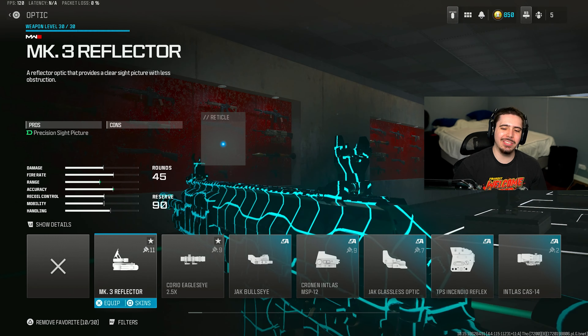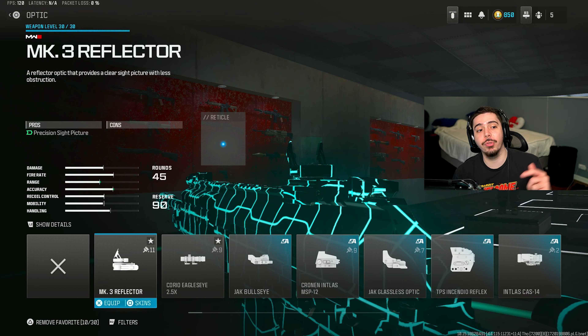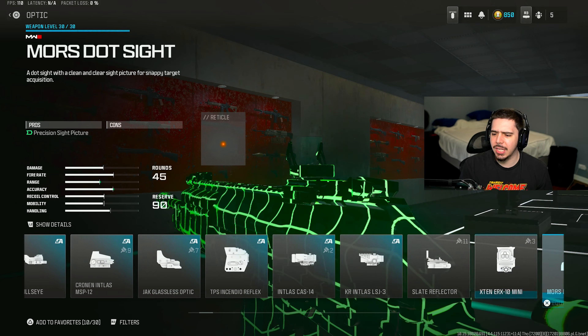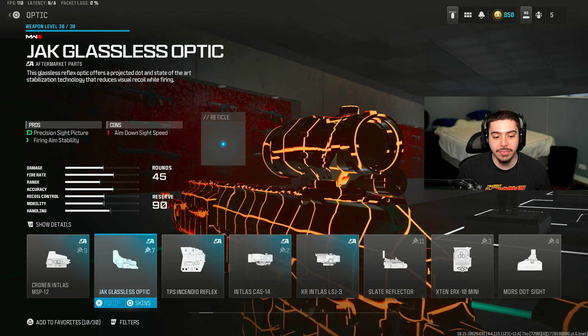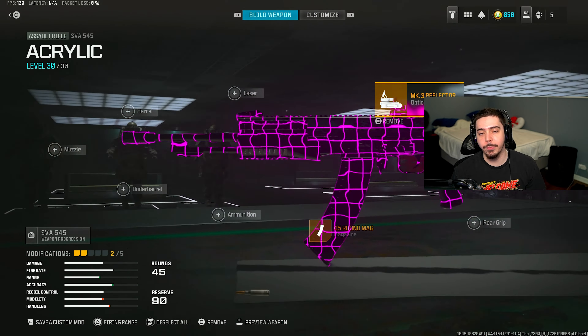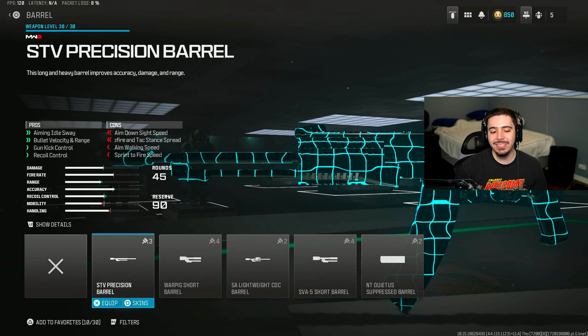I threw on an optic because the iron sights aren't the best, and I went with the Mark 3 reflector. You could do the Jack glasses if you like — the slate reflector's nice too — but I just prefer the Mark 3 reflector. Throw something on, whatever you're most comfortable with.